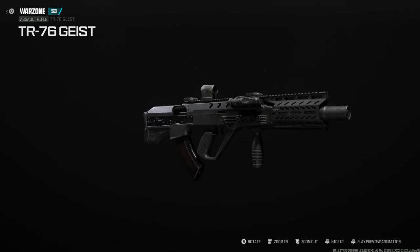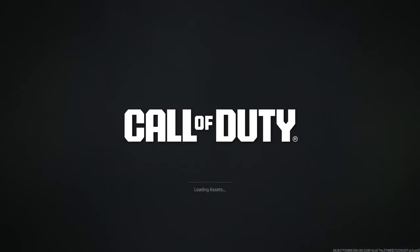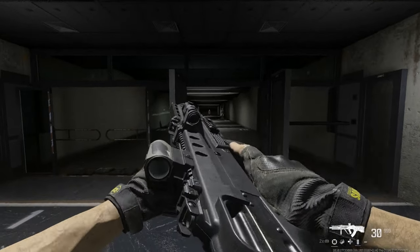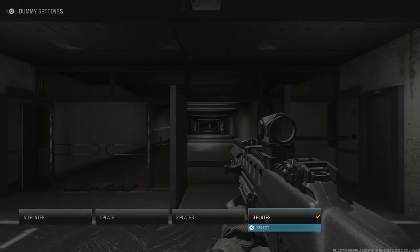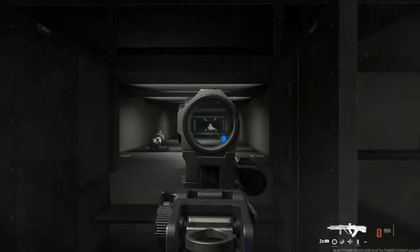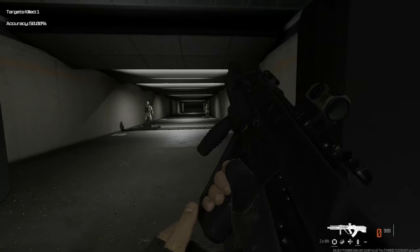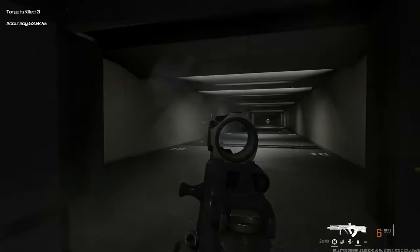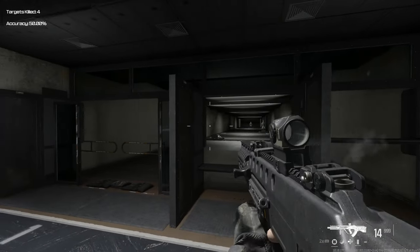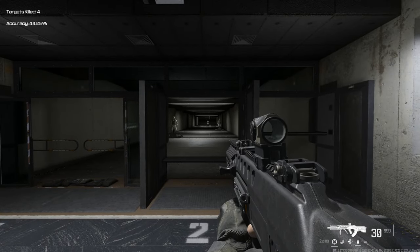Here's the TR-76 Geist, the Ukrainian Malyuk in 7.62x39mm — that Russian cartridge, same round as the AK-103. Jumping into the firing range to test this thing. The inspect animation is awesome — I love it — and the reload animation is great too, the way it kicks the magazine out. Let's put it up to three plates and check out the recoil. You can see how accurate it is even at long range — we're still hitting shots at distances you'll see in the gameplay.